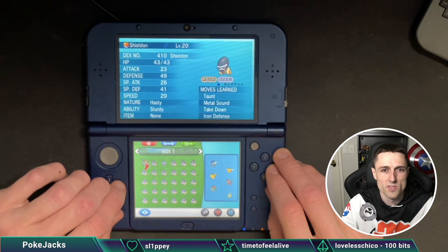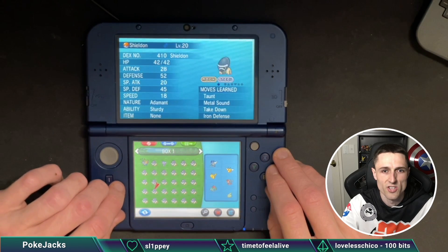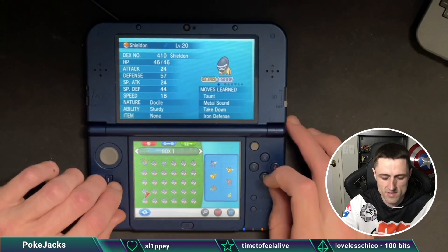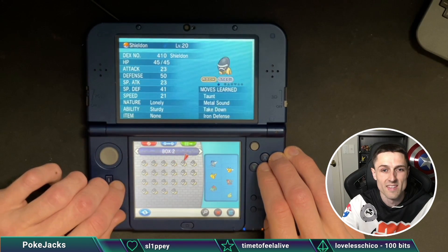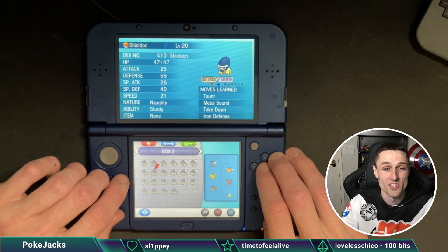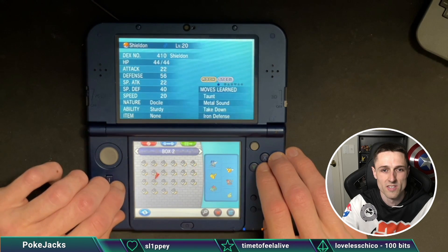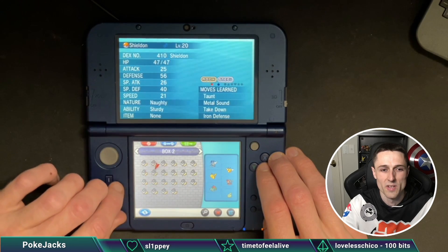So I guess we'll just see where in the box this shiny Sheldon is, and obviously just make sure that there's not a second one as well. Imagine if there was a second one — that would be nuts. There is the shiny Sheldon. There we go, my first shiny Sheldon in this game. I've got a few in Pogo, but that's about it. We'll check just to make sure there isn't another one. That's totally fine with me.